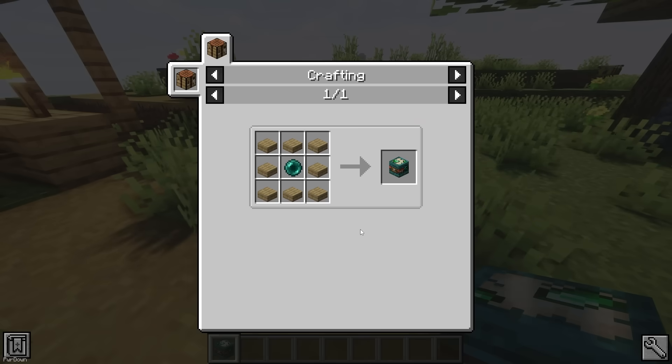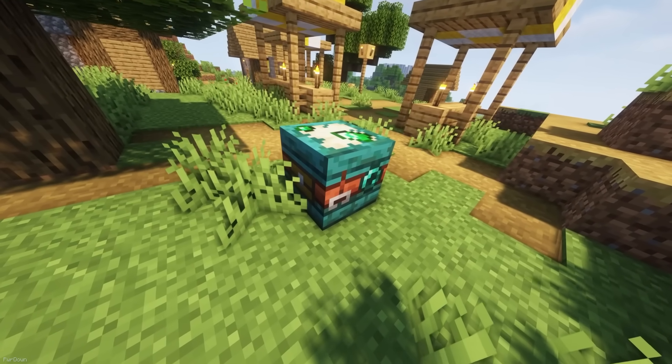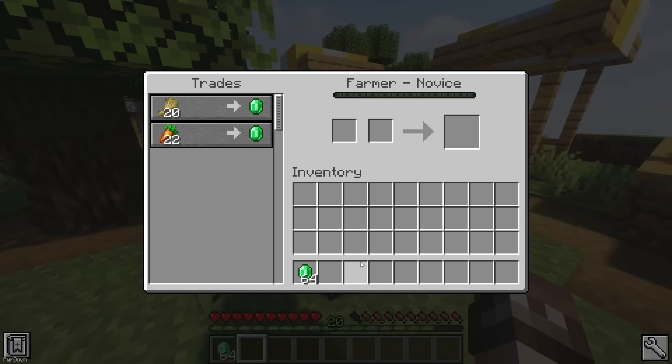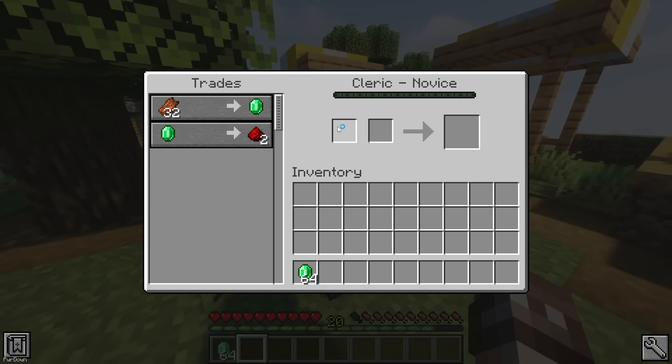The Trading Table is a block which can be crafted from 8 Wood Slabs and an Ender Pearl. You can place it down in a village, and it will detect all Villagers within a 64 block radius. It shows useful information like their Level, Position, Profession and Health. You can also hit the Start Trading button to trade with these Villagers without having to go and search for them.